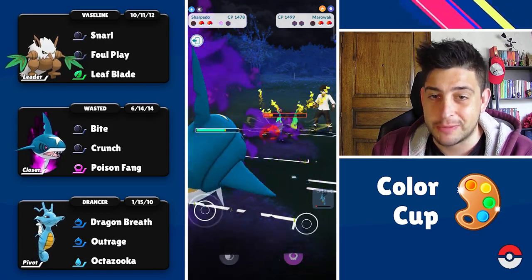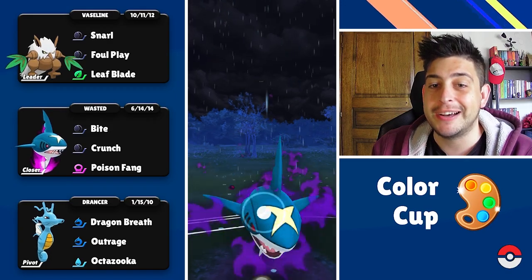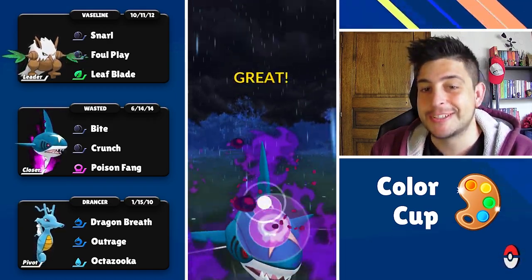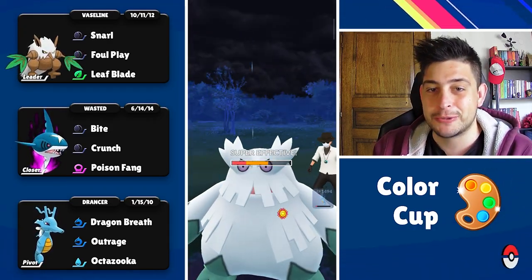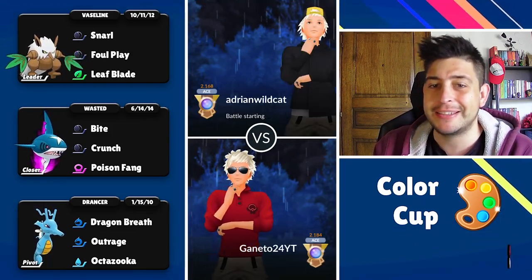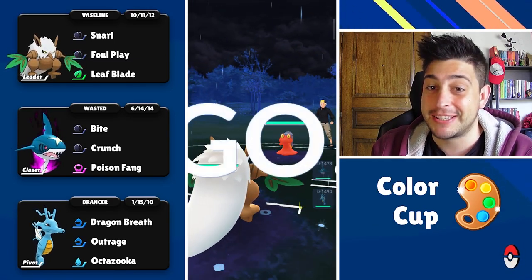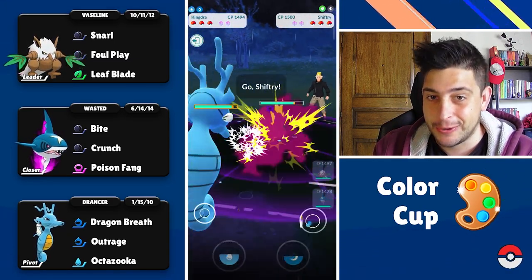It's all up to my Shadow Sharpedo. We can simply farm down completely that poor Marowak without even using a shield, and now we have the Poison Fang for big damage on the Abomasnow — no move from it either. That is gonna be a pretty fast, pretty safe victory with my Shadow Sharpedo as our closer.